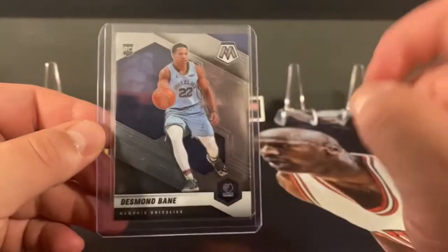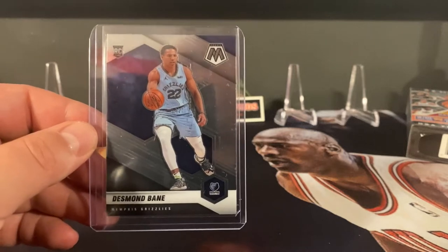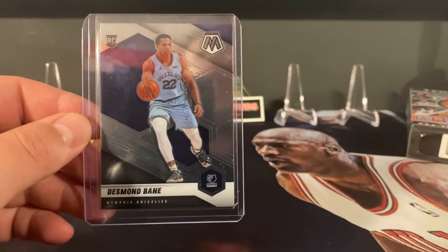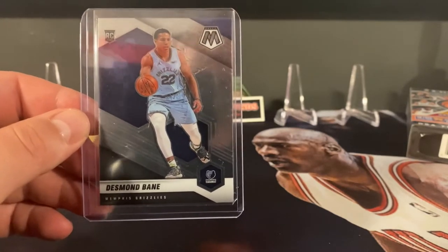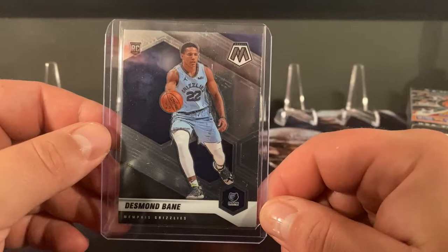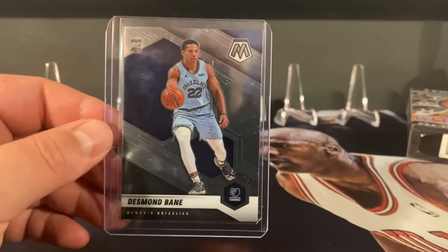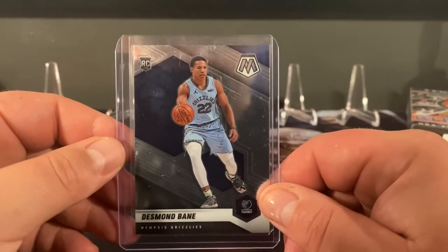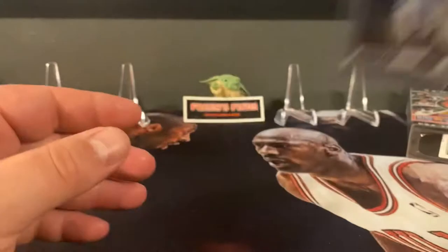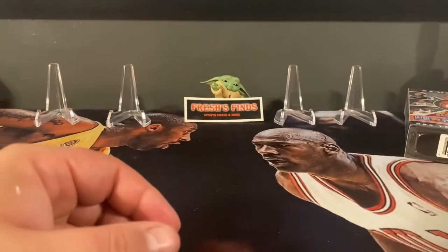And finally, to keep the Bane train rolling along — this is a Mosaic, one I didn't have. As of right now I'm missing Optics, Contenders, Flux, and the 1-of-1. The 1-of-1 is going to be the hard one — those are pretty expensive. This little project I've been doing to collect one from every set is going well, but the 1-of-1 is gonna be tough. Super happy to have that Mosaic — I don't know, I'm not sold on this year's design, I like last year's better.